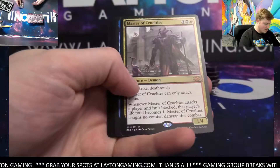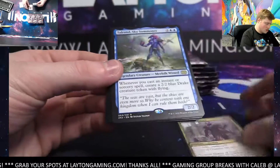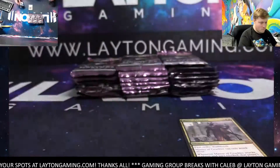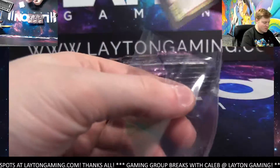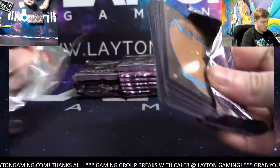We'll start it out here with the draft box — 24 packs inside. Storm Fleet Eye Blight, Master of Cruelties to get it going, nice start there. Left black, sky summoner blue. Ripped a box — there were a box or two of this yesterday, one or two, that's it.